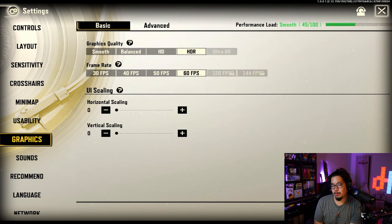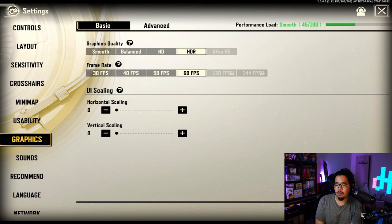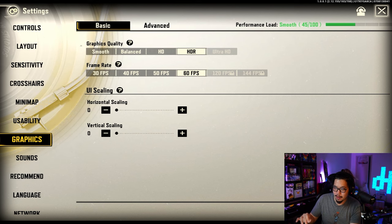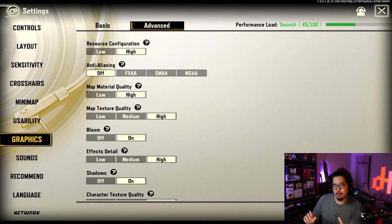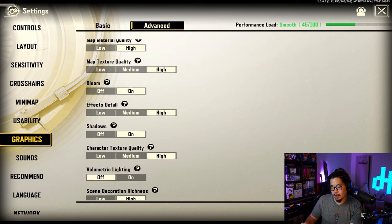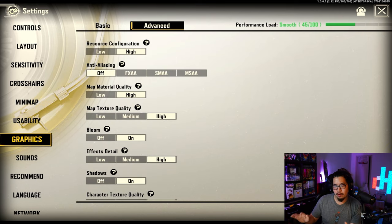For graphics, I don't have 120 or 144 frames on this device, so if you do, I recommend putting it on. I'm currently running HDR with 60 frames — 60 frames means I might as well have the best quality. You can adjust UI scaling to make the interface bigger if you want, but I kept it at zero. In the advanced section you have anti-aliasing, map quality, and extra texture settings — if you can't run the game, lower these.